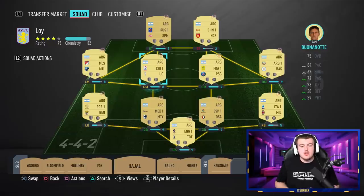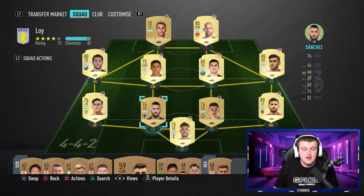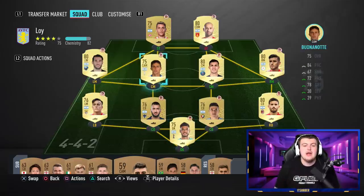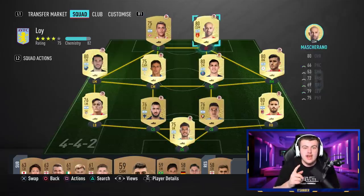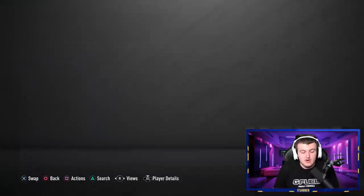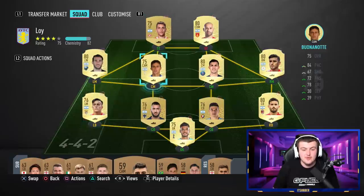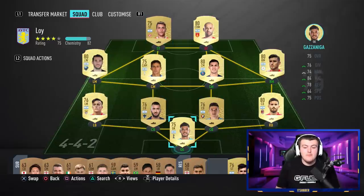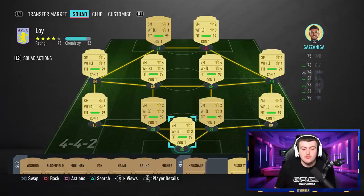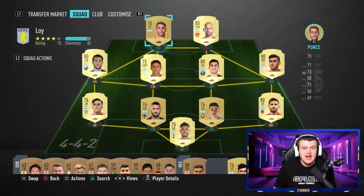Let me actually show you guys how to do the glitch. As you can see, all of my players right now need contracts. I'm going to add one contract to every single player to show you it's going to take away one game and add one game to their loyalty. All of them have seven games played right now. After adding contracts they'll have eight games. I'll show you guys literally how long it takes - it takes no time at all.